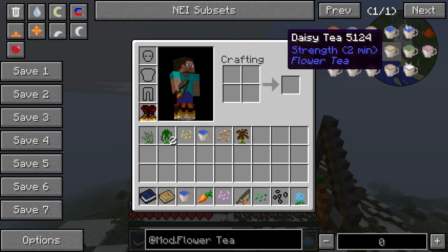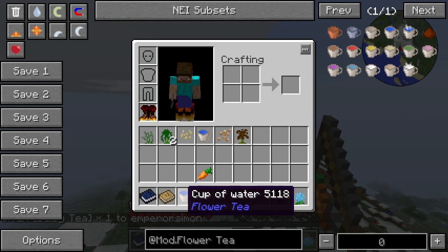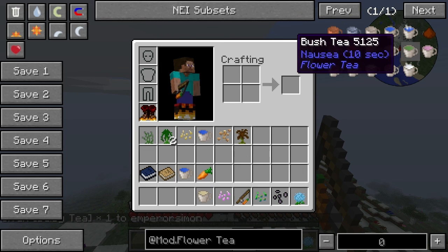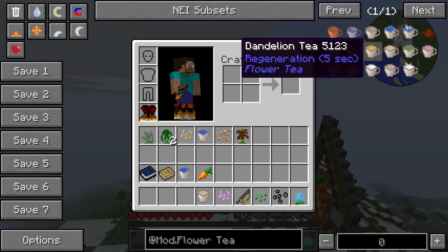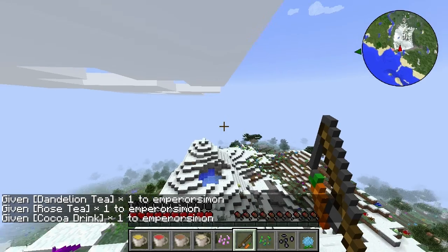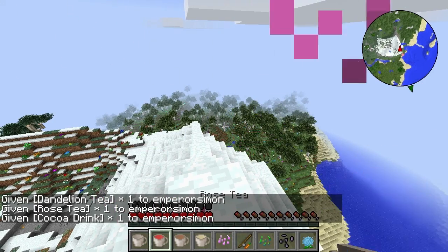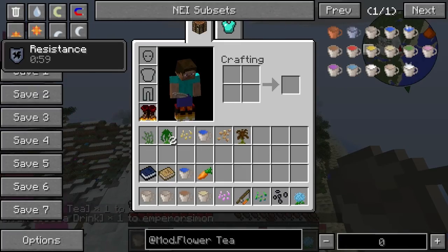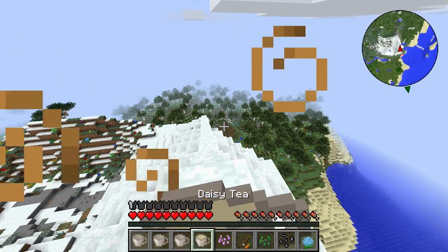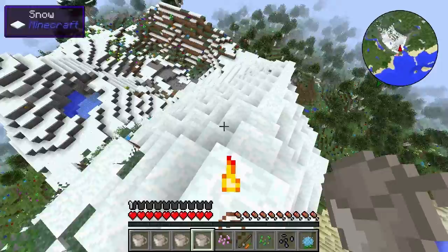I may as well try it. Let's get some daisy tea. Let's put some of these things back up here. Daisy tea — there it goes. The regen, resistance, ace, and strength. Pretty cool.